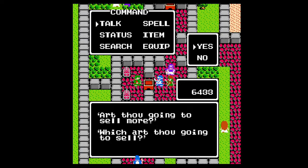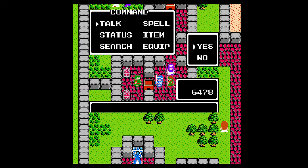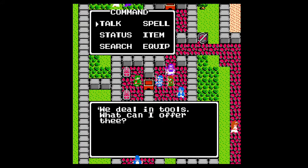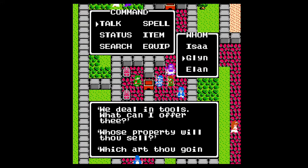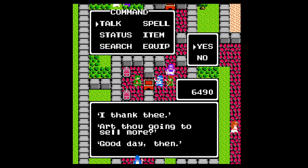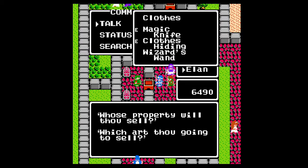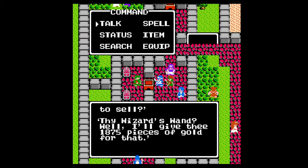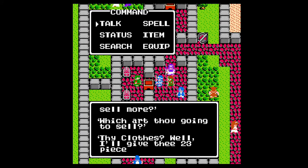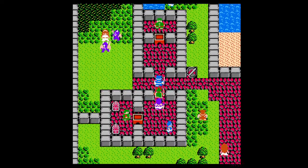I don't want to buy anything, but you have Dragon's Bane — I'll have to check that too. Glenn, do I have anything? There's a medical herb, I don't need that. Sell, Alani, do you have anything? Sell the wizard's wand, and sell the clothes for 23. Awesome, there we go, take care of all that.